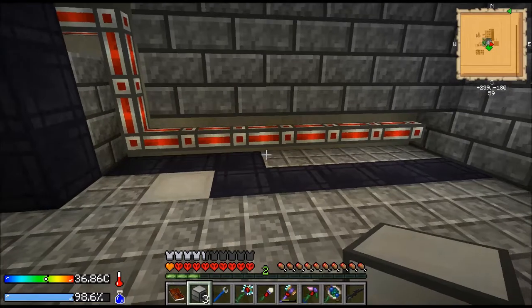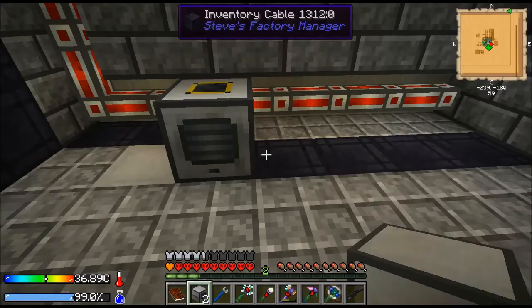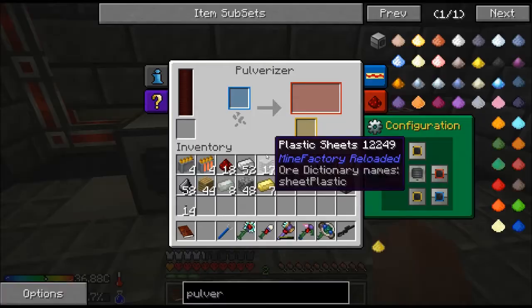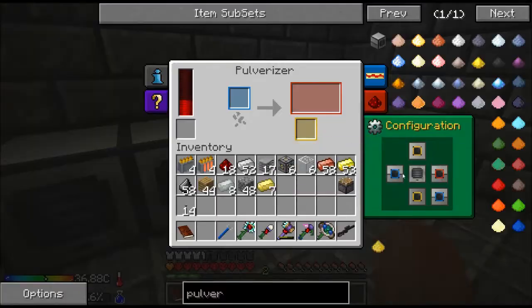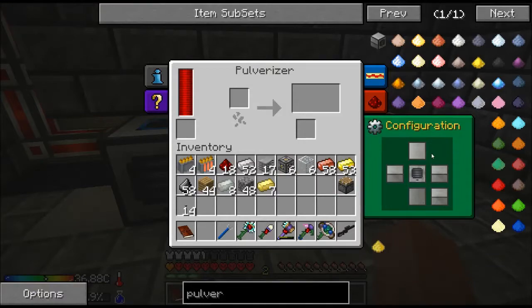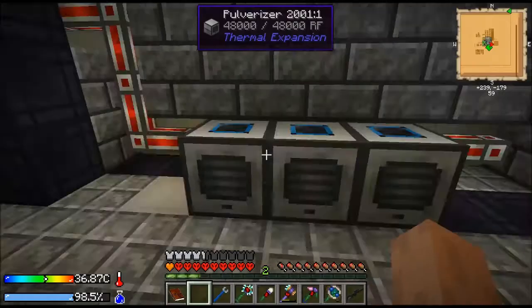I don't ever have that many problems. Let me just stop for a second; I don't know what's going on. Let's try this again and see if that speeds us up any. So we've got three pulverizers here. We're going to input on the top and output on the bottom.